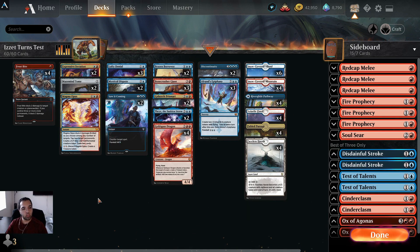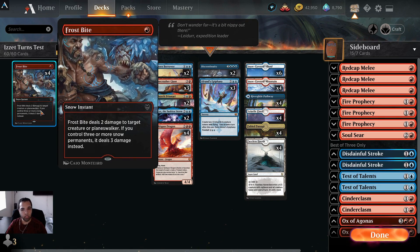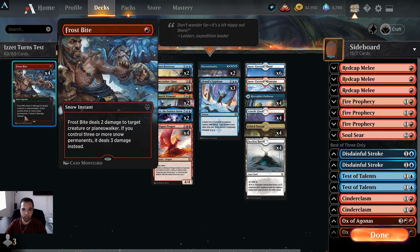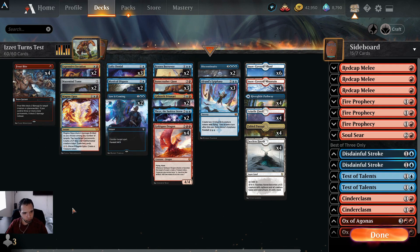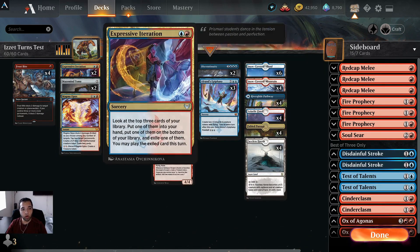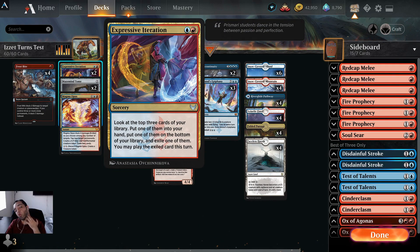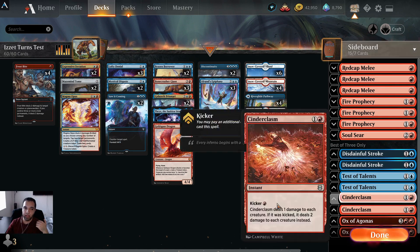Our removal package here is four Frostbites for the early game. Since we're a snow deck, this is an easy include — it does minimum two damage if not more. Our draw spells are Expressive Iteration and Mazemind Tome, two and two. I'm not really sold on Iteration yet, but in a two-color deck it's still a very solid card, so I don't see why I wouldn't run it.